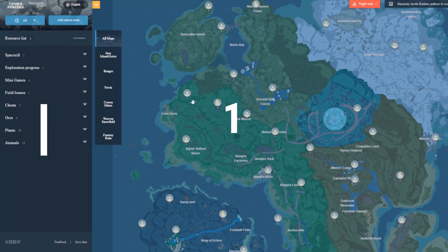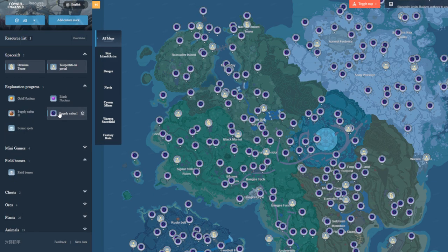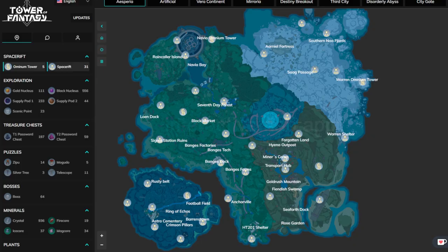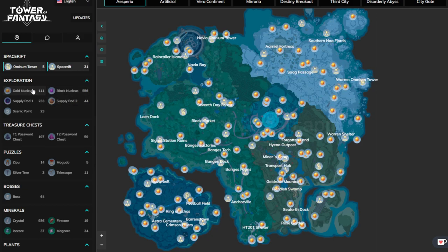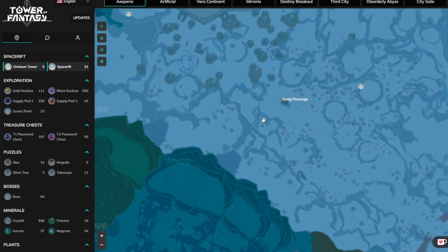First tip: the Tao Fantasy interactive map is really important. Use the Tao Fantasy interactive map whenever you are trying to locate something on a map, be it resources or enemies. Chances are they are already highlighted on the map. Aside from locating items, these interactive maps can also be used for marking already claimed resources.